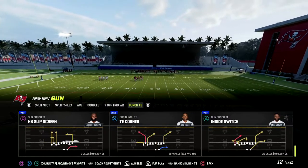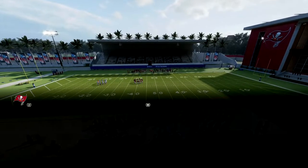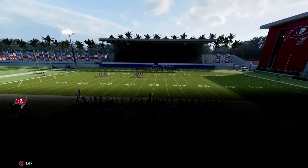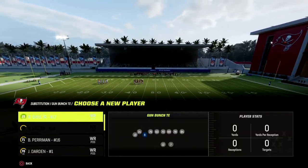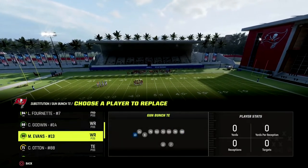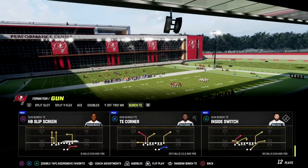I think Tight End Corner is super underrated this year. There's a lot you can do with this play. The play is such a versatile play. You can quick snap it, you can have some more detailed setups. You have a lot of options with this play. So let's go ahead and get on the field.